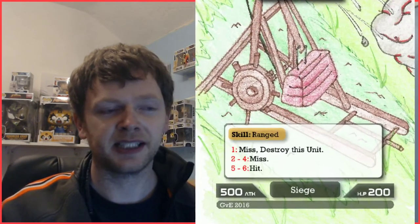Ranged units also have a higher chance of missing — usually about a one in three chance. There are a few units with increased odds, and then the really powerful units like trebuchets have an even higher miss rate, but their damage output if they hit is really high — 500 plus, on top of buffs you can apply to units.